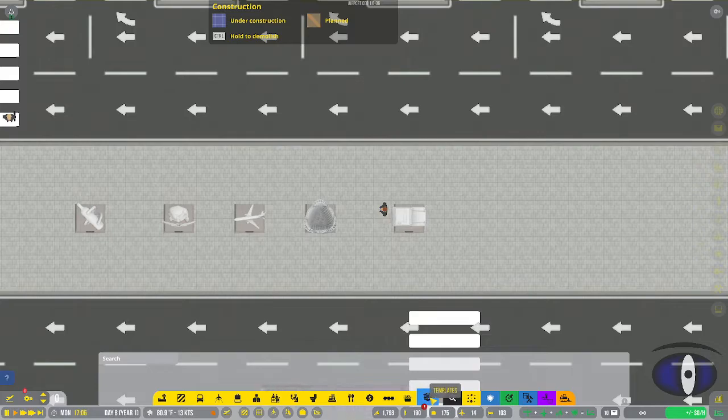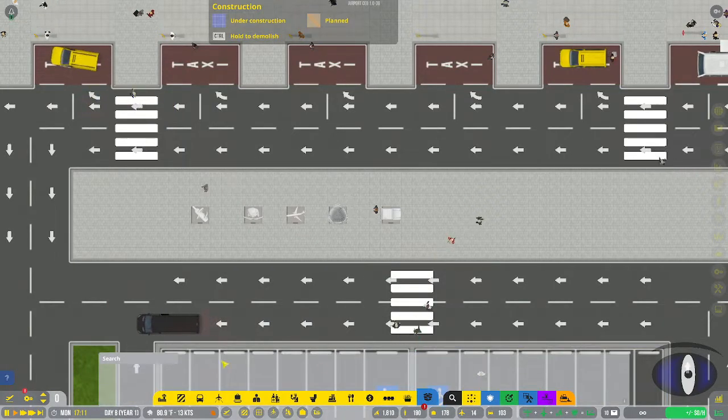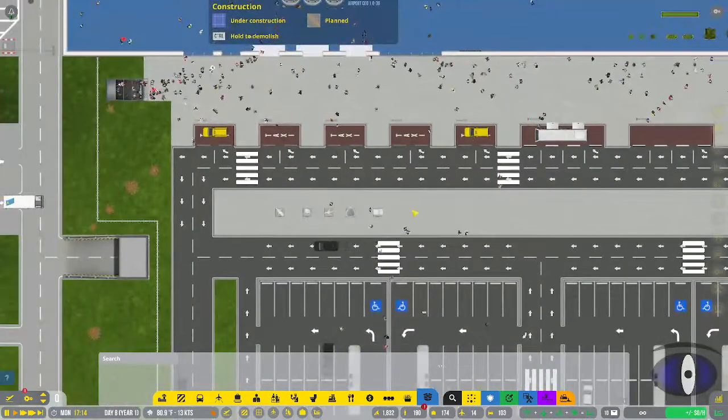The last section is templates. If you've downloaded templates, you can search for them and use them here. I don't have any installed so I can't confirm exactly how it works, but that's presumably what it's for.